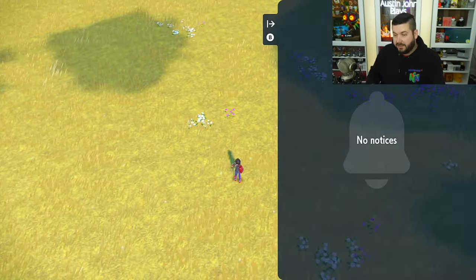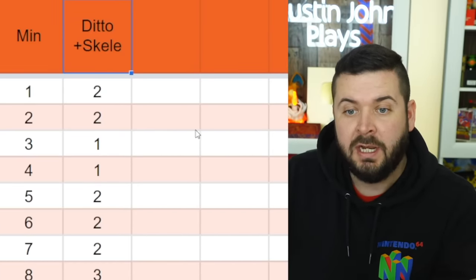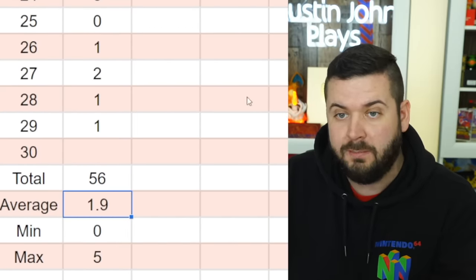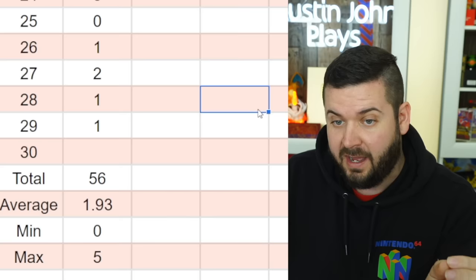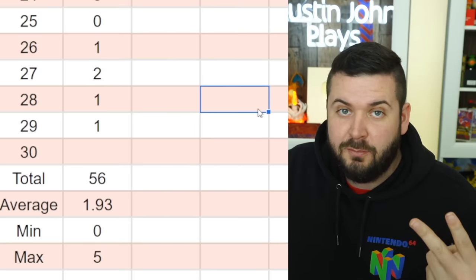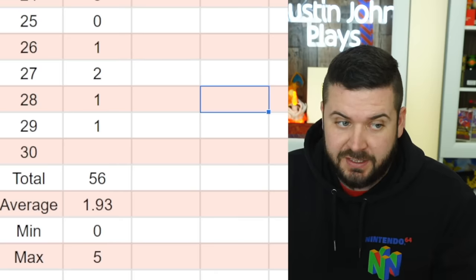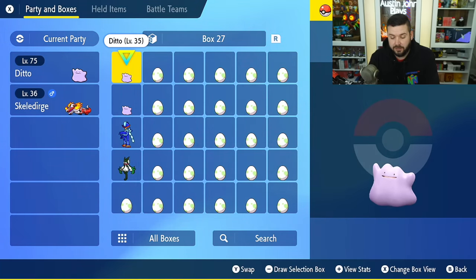There was a total of 56 eggs laid, averaging 1.9 per minute — so on average about two per minute, with a minimum of zero and a maximum of five. In order to never miss an egg you need to check every two minutes; however, on average you can check every five minutes. I've done this test before and my average was also just about two, using a level 2 egg dish.